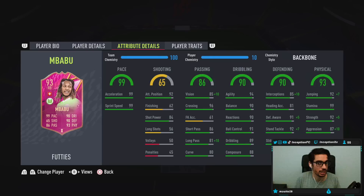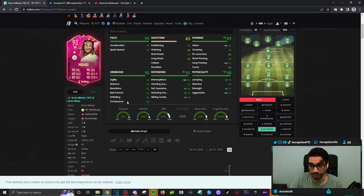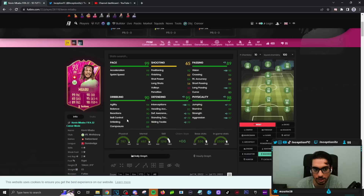With Mbabu on the backbone chemistry style, he looks really solid. He has almost perfect defense and almost perfect physicality, considering the fact that he's a six foot tall player with an average body type. So this gameplay objective definitely looks like a W for the most part. We're going to see how he performs in-game in certain areas of the pitch — defensive animations and all that good stuff.